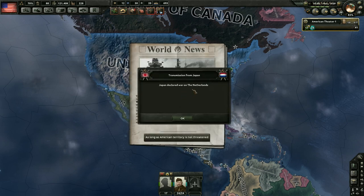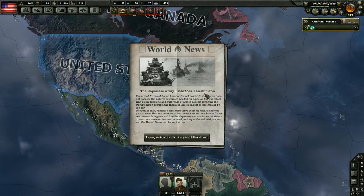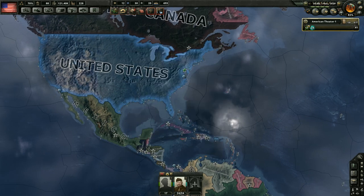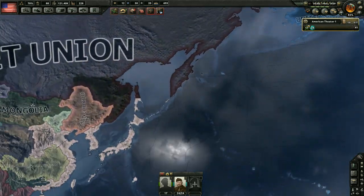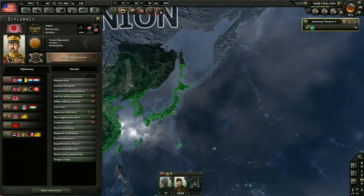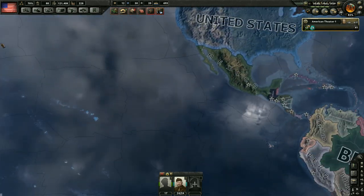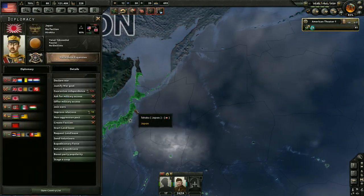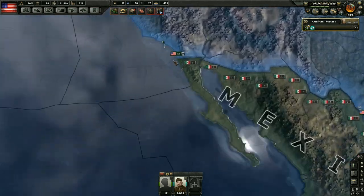Japan has now declared war on the Netherlands — the Japanese army embraces Nanshin-Ran. That means when we join the war, I'm assuming Japan is going to join the Axis pretty soon. They're already at war anyway, so it doesn't matter much. They are not currently in the faction, but we might see them join. Let's go ahead and get our navy over there.